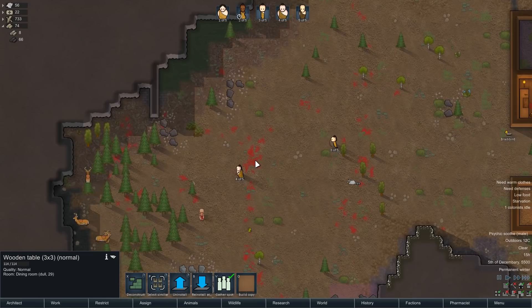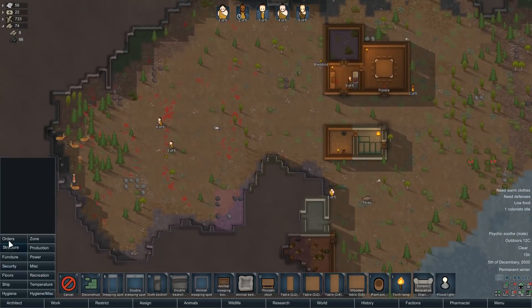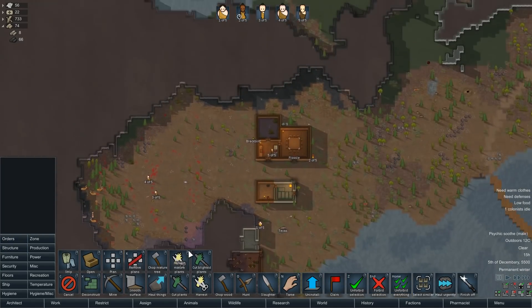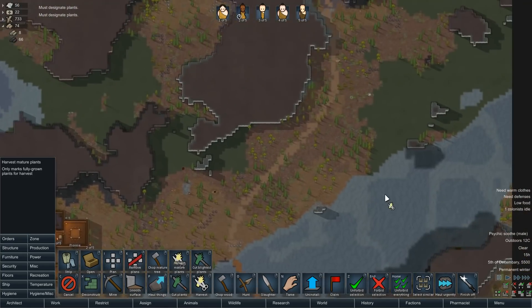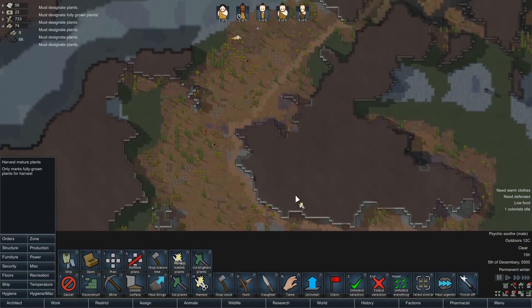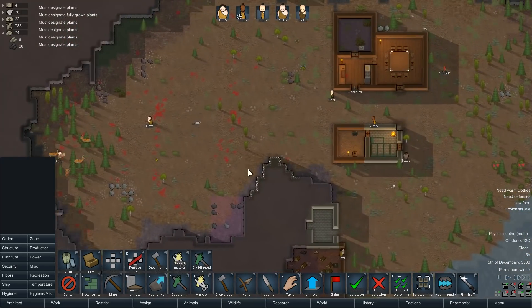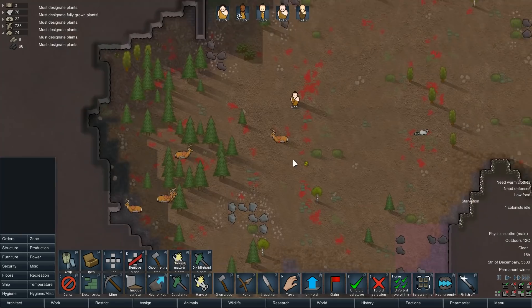We need to get the food situation taken care of. Let me see if there are any plants to harvest out there — not really. There's not really any plants to harvest out there. This meat will keep us covered for a little while.